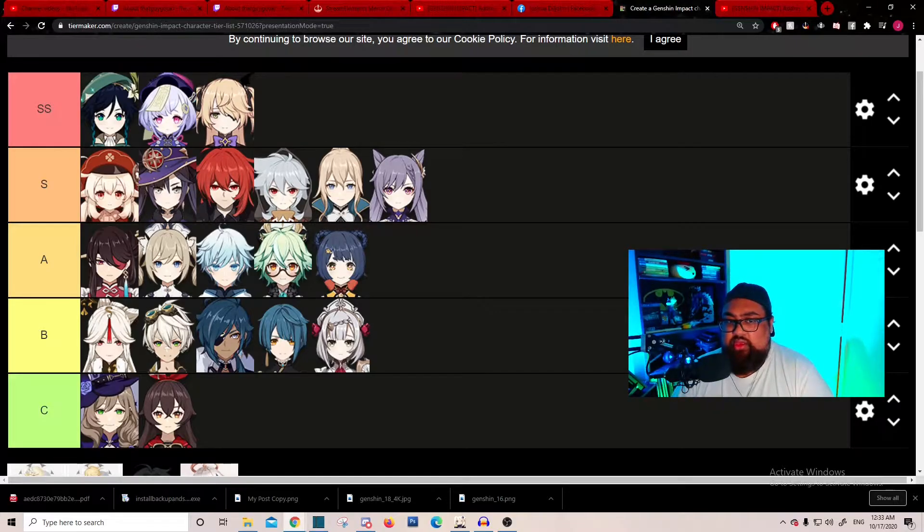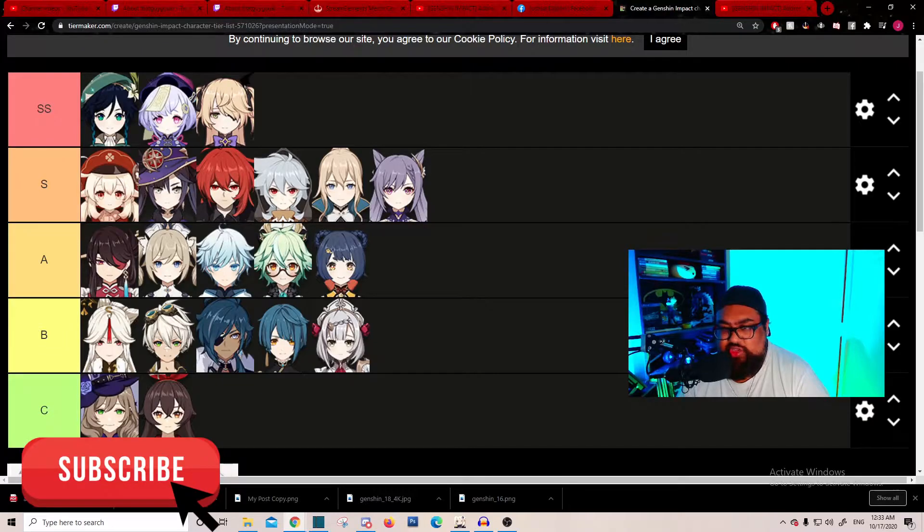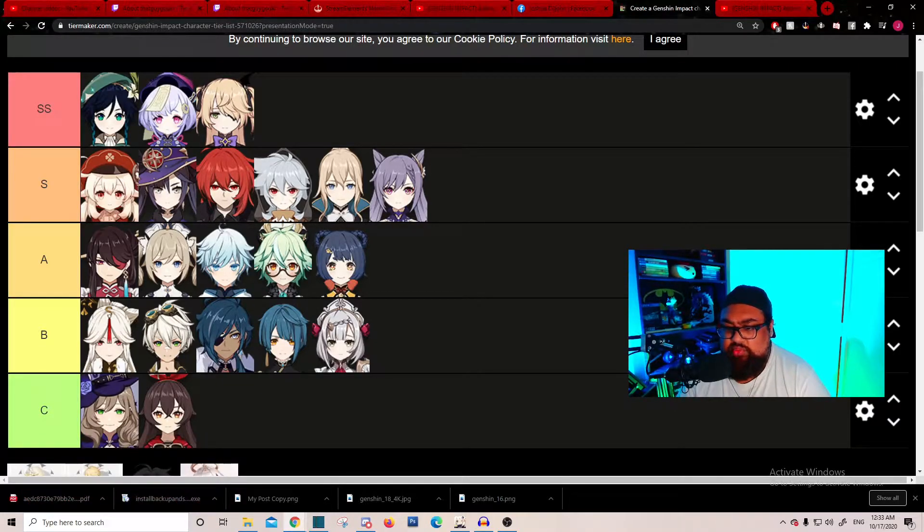Jean is pretty polarizing in the community — a lot of people put her lower tier. I think she deserves S mainly because of the utility she brings in battle. She can crowd control, knock enemies off buildings or high places, heal, create good Anemo damage, keep the team up, and do great reactive stuff. She's essentially a discount Venti in that sense. If you don't have Venti, Jean is a good hero for that role, and she doubles as a healer.